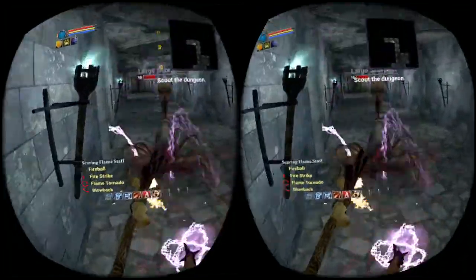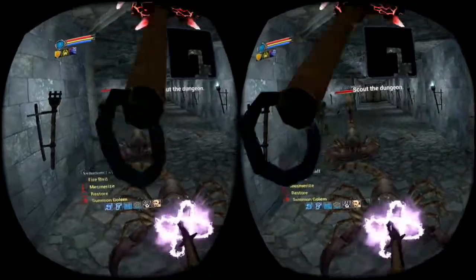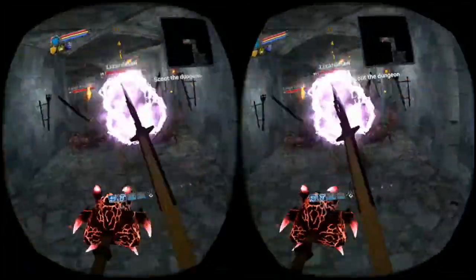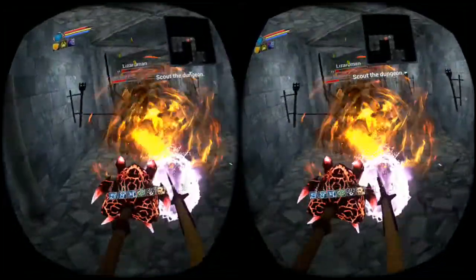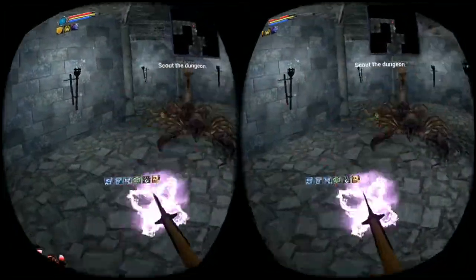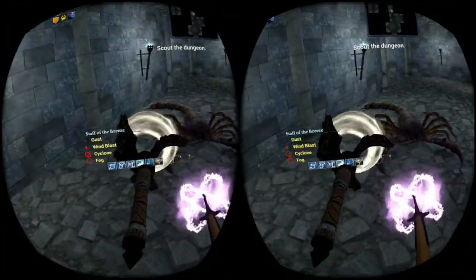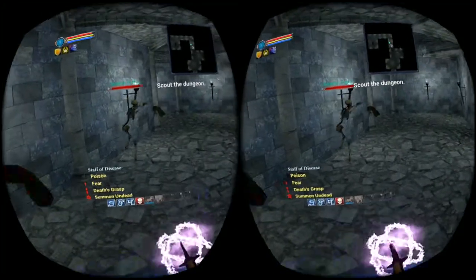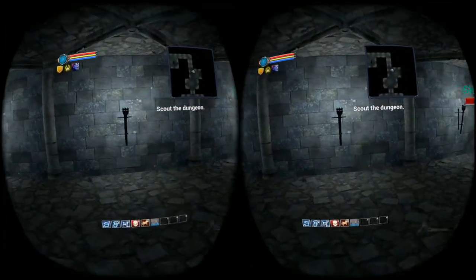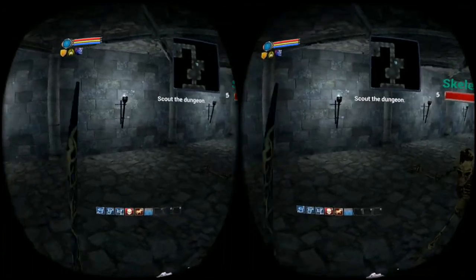I do recommend this game — it is fun, but you have to accept the limitations with the combat. Let me show summoning, something I hadn't shown yet. There we go — we summoned a skeleton pet. I'm FastLawyer with Oculus Rift Reviews, thank you for watching, have a wonderful day. I do recommend Prevent the Fall — I think it is fun for two dollars and you do get value for your money at two dollars. Goodbye!